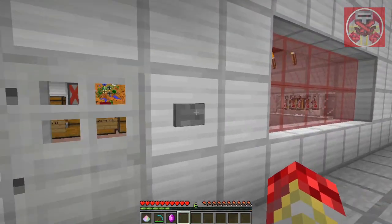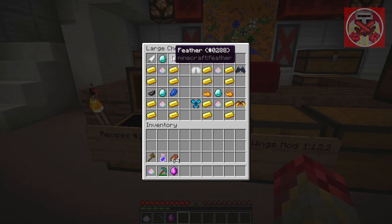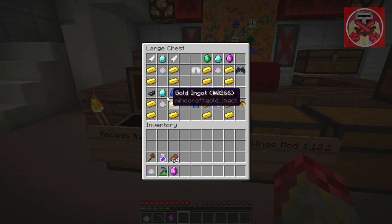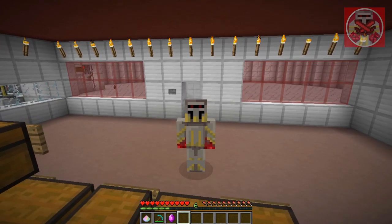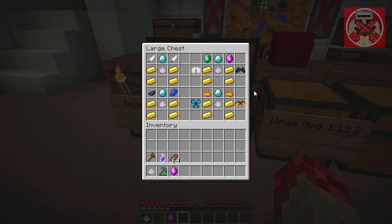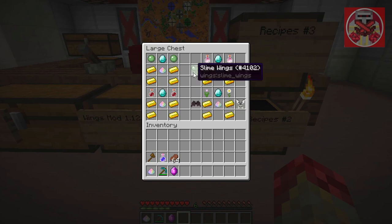For the angel wings: four gold, a diamond, feathers, and fairy dust. For the blue butterfly wings you need lapis and an ink sac, plus the same base ingredients. All recipes include four gold and one diamond. For the evil wings: same base, but you need an emerald and amethyst. For the fire wings: same recipe except you need blaze powder on the two sides of the diamond.